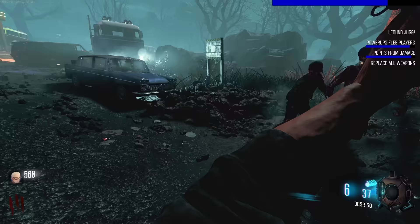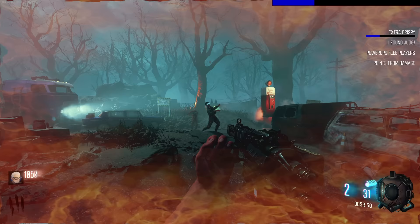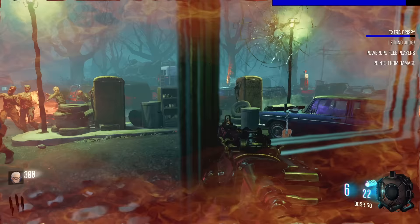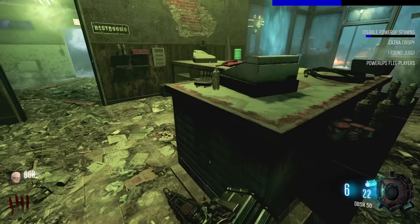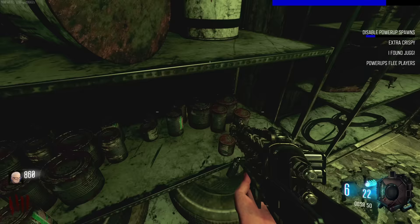Fuck this sniper, I'm using the other one - this one actually has better accuracy it seems. Oh my god, sniping just isn't my thing. Is that fucking napalm? I'm on fire - okay fair enough. Fuck the sniper, I'm going to hit the box. Jug is just permanently over there now - that's just fucking hilarious. Okay, the 'Vapour' something - full auto at least. 'Disable power-up spawns' okay, not too bad. I think we can build a shield on this map.